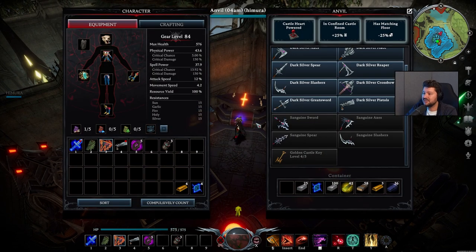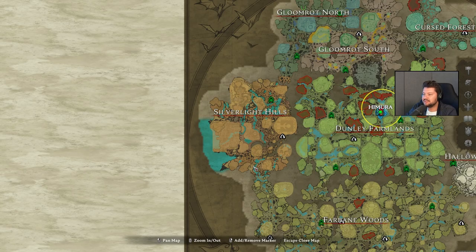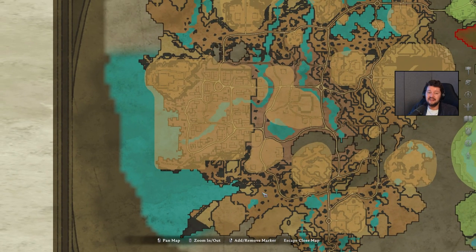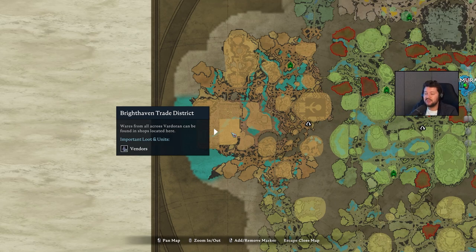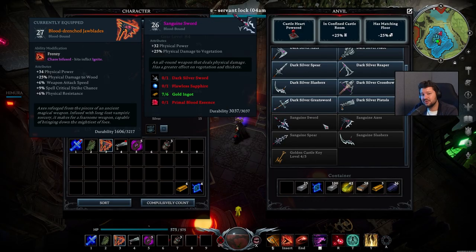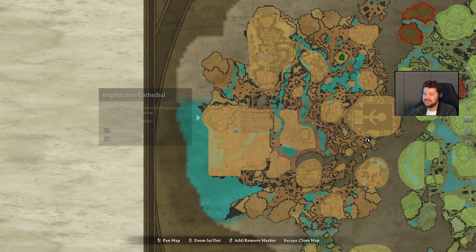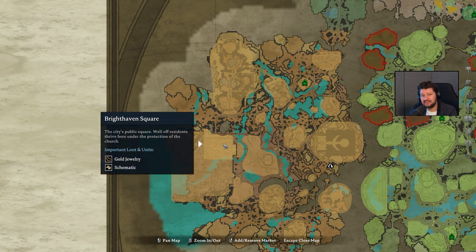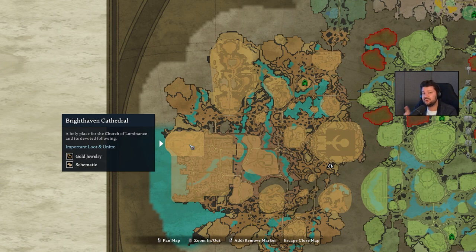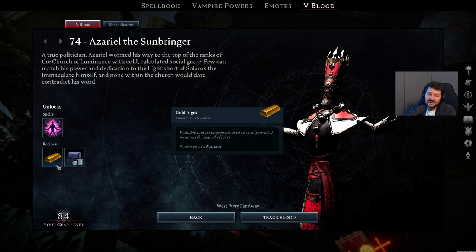Sanguine weapons can be unlocked via blueprints you find in Silverlight Hills and also from higher-level V-Blood bosses in the other endgame zones. If you don't find a certain book or blueprint — for example I spent a lot of time searching for the Axes — you basically just want to make your way to the Brighthaven Trade District, as this is where you can now purchase the books you need to upgrade the weapons. To upgrade your Dark Silver to Sanguine, you're also going to need Golden Ingots, which you can make at the Furnace by combining Sulphur and Gold Jewelry. Brighthaven is a fantastic place to get your hands on Golden Jewelry, especially Brighthaven Cathedral. The big boss inside, Azrael the Sunbringer, gives you access to the Golden Ingots.